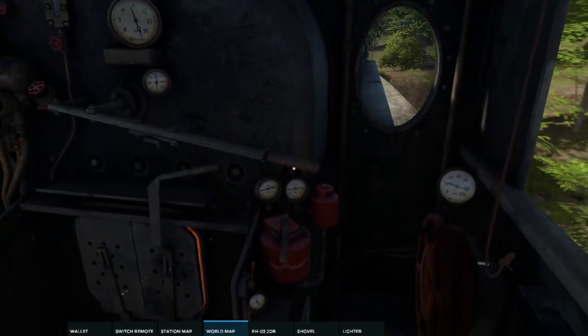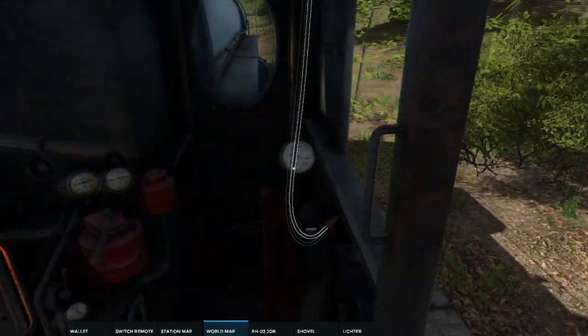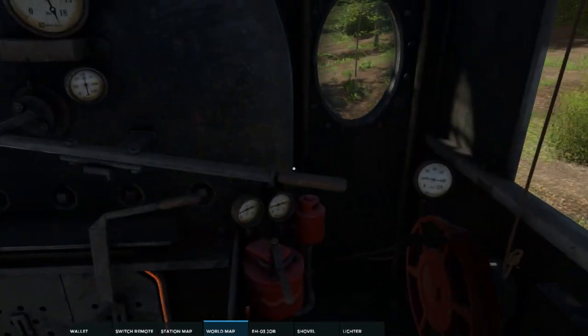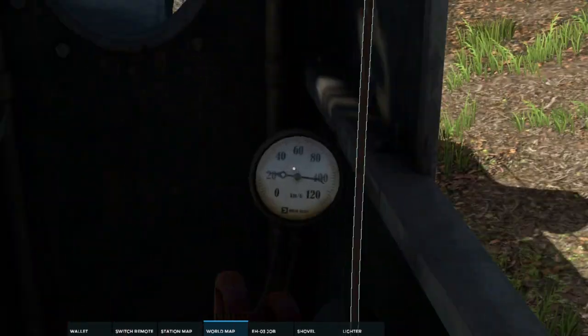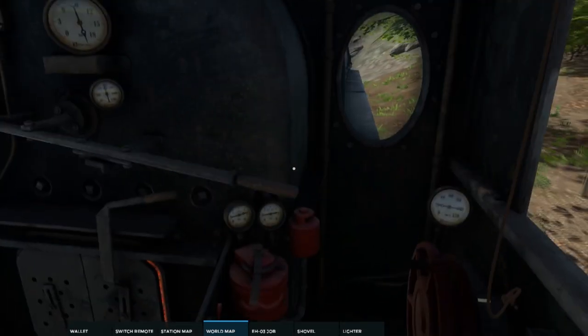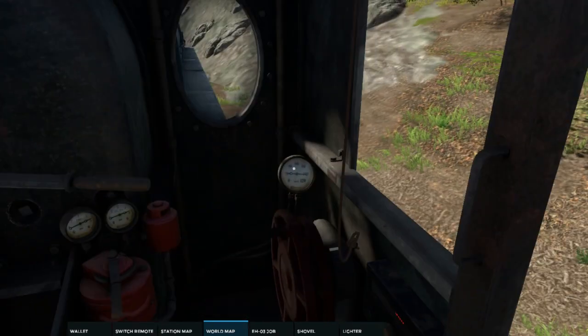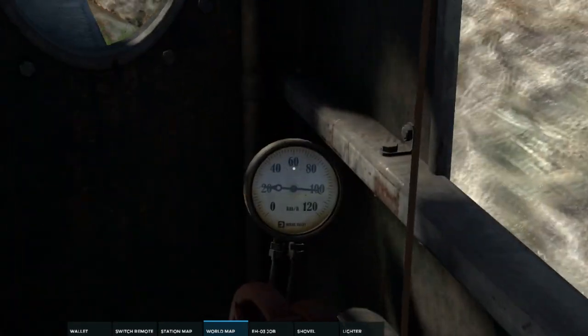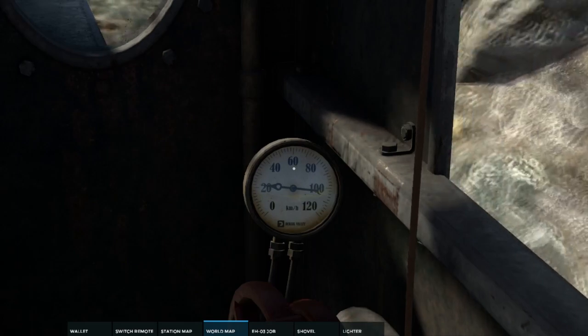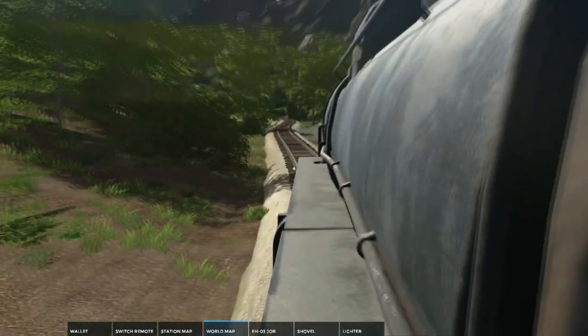I know I pulled the throttle back, but I want to give it a little more juice. It looks like we might be on kind of an incline, which kind of sucks — we need to give it some more juice. Come on, little engine that could. There we go, now we're starting to see a pickup. It's a slow start, but we are getting underway, and that's the good news.